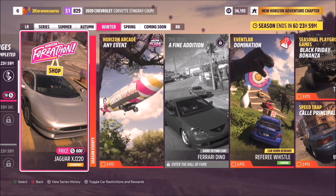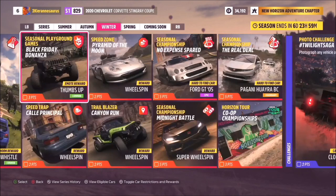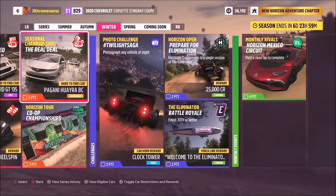Completing Domination earns the Referee Whistle Car Horn, and all the car horns featured can be used both as car horns and creatively within Event Lab. The Referee Whistle in particular should be pretty important for creating fun Event Lab experiences. The Winter seasonal championships include 'No Expense Spared' with a dinosaur reference, the Ford GT 2005 — epic and hard-to-find — and 'The Real Deal' featuring the Pagani Huayra, a hard-to-find legendary car.